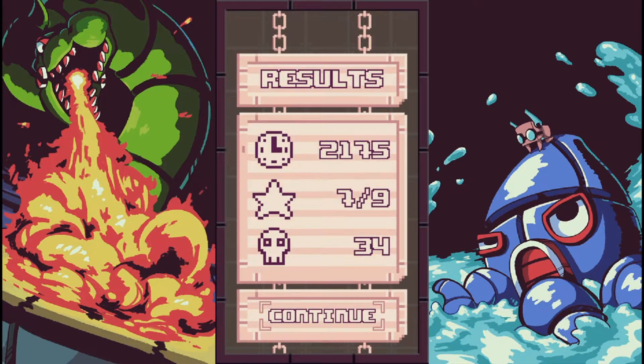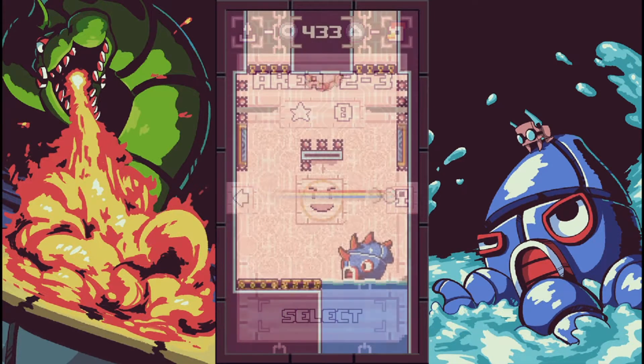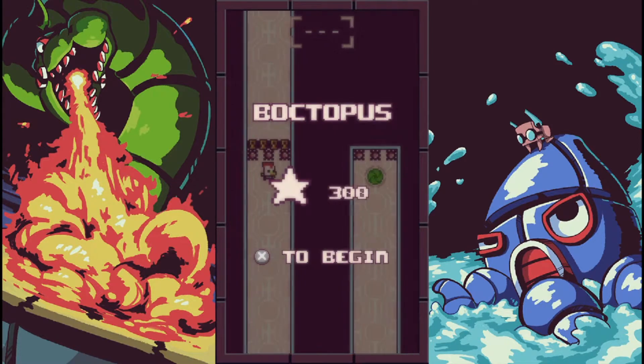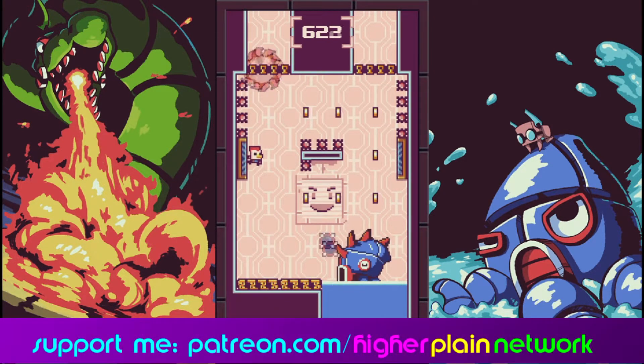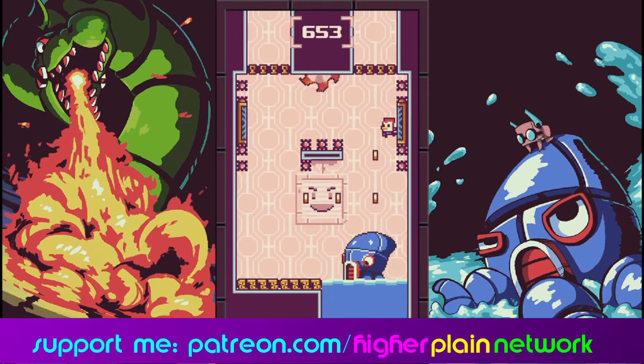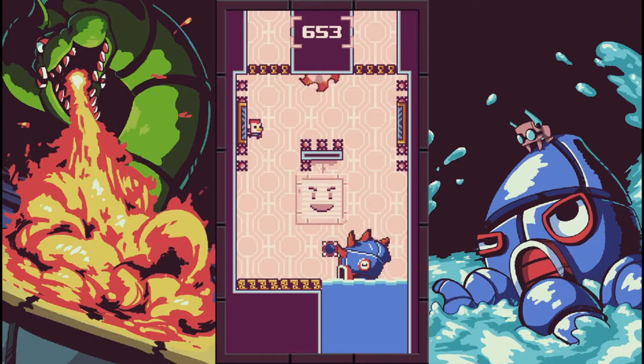There are optional power-ups and collectibles that look like little glitch boxes. I have to say they were often too far out of the way for me to get and still reach the end of the level within the time limit — plus they were in really tight spaces with spikes all around, and when you're dealing with tricky levels you don't want to ruin your run.